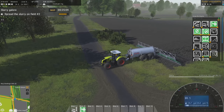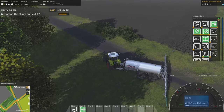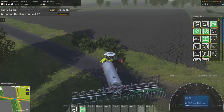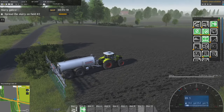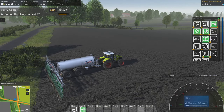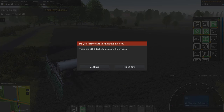I guess I'm just going to keep slurrying — I didn't realize it was more than one field. Maybe we'll just skip this one. Once you've done enough, or if the mission has the option, you can just skip. Drive to field eight — complete mission, eight tasks total.